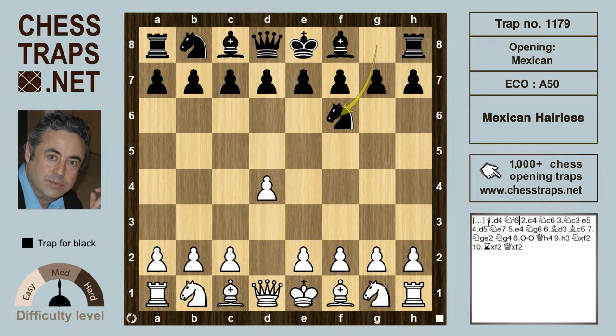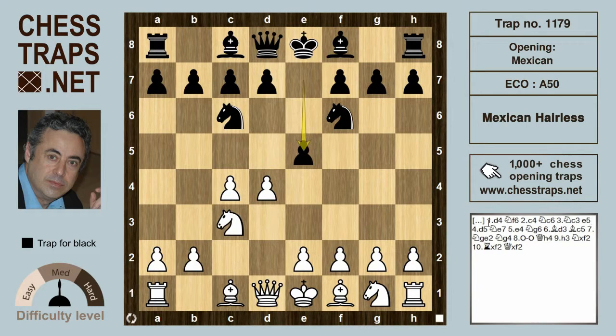After d4, Knight f6 — the Indian — c4, Black can try Knight c6, the Mexican Defense. If White wants to avoid over-committing in the center by pushing the pawn to d5, he can also try Knight c3. Here Black strikes back in the center with e5, reminiscent of the Nimzowitsch Defense. After d5, now hitting that knight, the knight drops back to e7.